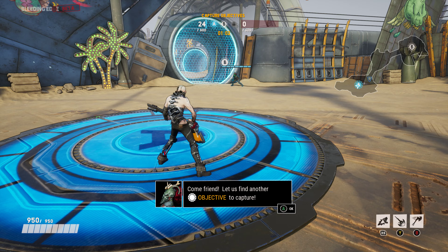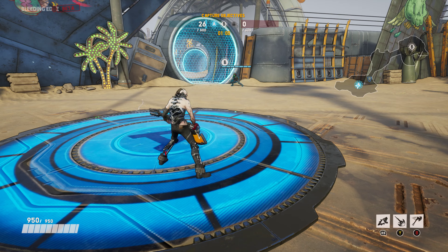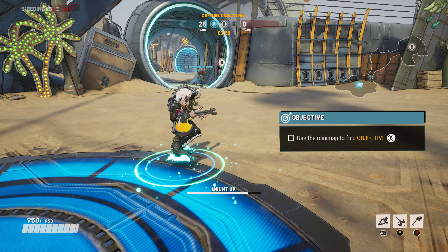Come, friend. Let us find another objective to capture. Go with Miku. Use the mini-map to find objective B.